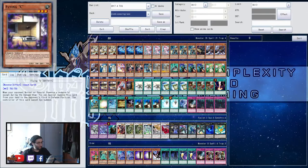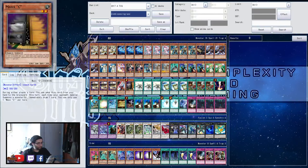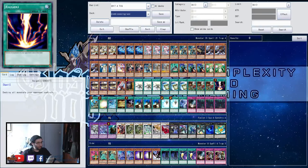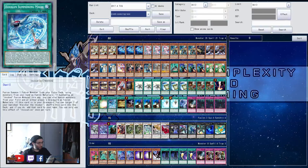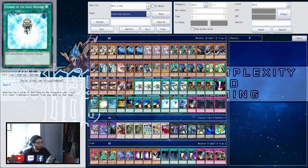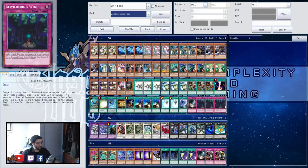Three Flying C, Ghost Ogre, Maxx C. Three Recharge, three Instant Fusion, three Lawn Mowing, Raigeki, Rota, So Charge, Invocation, Gold Sarcophagus, Foolish Burial, Left Arm Offering, two Charge, one Twister, one Typhoon, and three Called by the Grave.